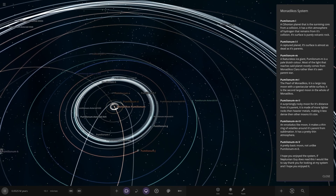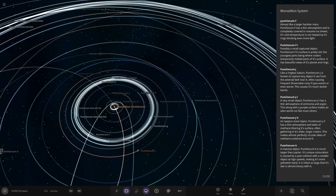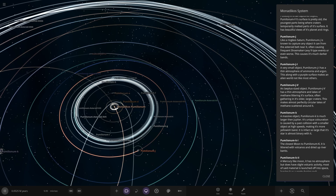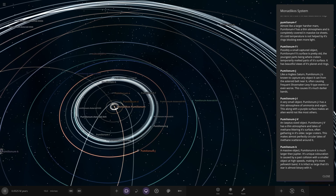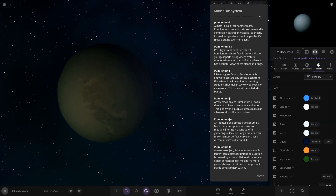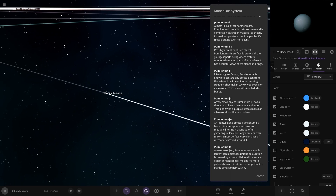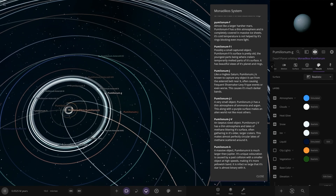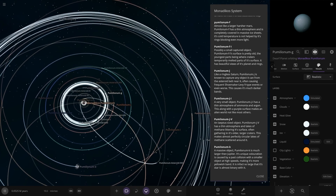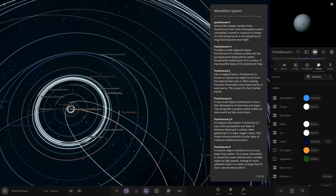So now we're heading to J - we went F straight to J. It skips over G, which is a very small minor world. H and I as well - where's H and I then? That's J there, and you can see there's I. Then it goes straight to J. Here it is - a ringless Saturn.